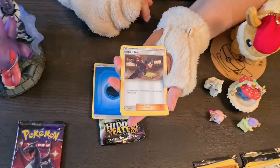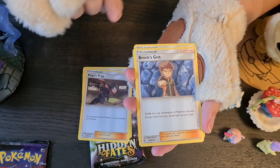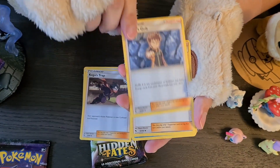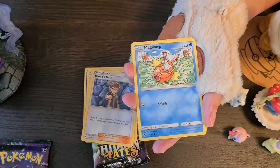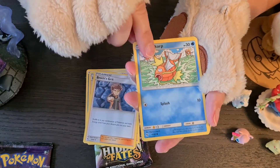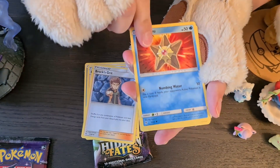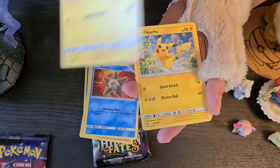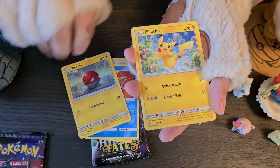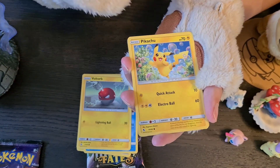Koga's Trap — another gym leader card right there. Brock's Grit — oh, we got a lot of gym leaders in here, that's kind of cool. Misty's Determination, so that one goes into the discard pile. Magic Cup — another one for my nephews. Wailord — oh, that's a cool art.